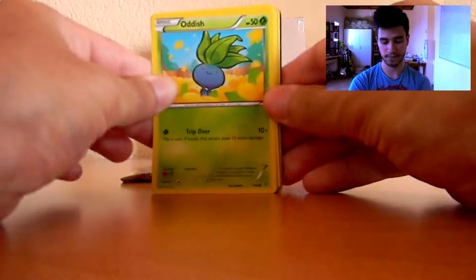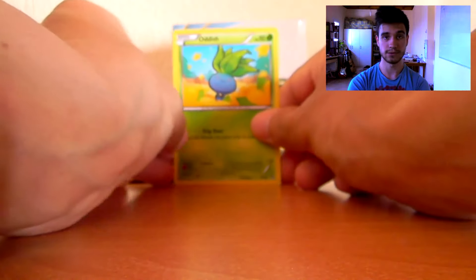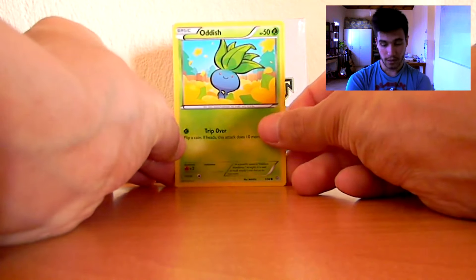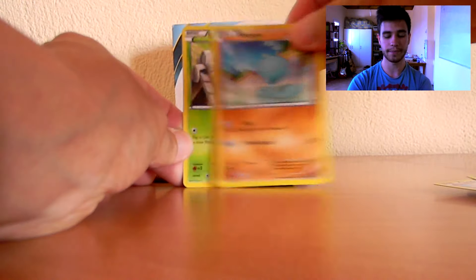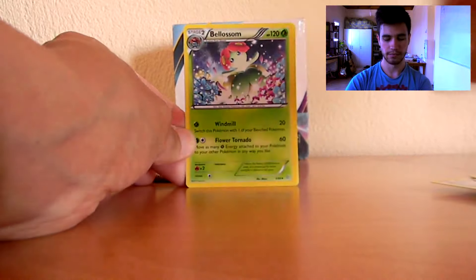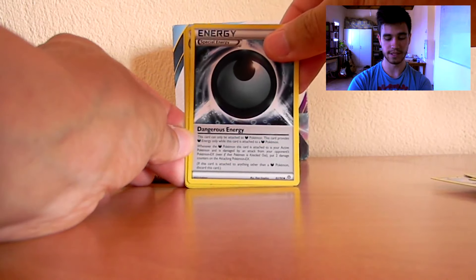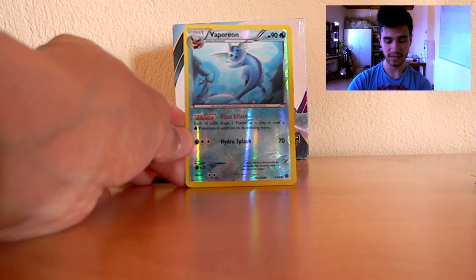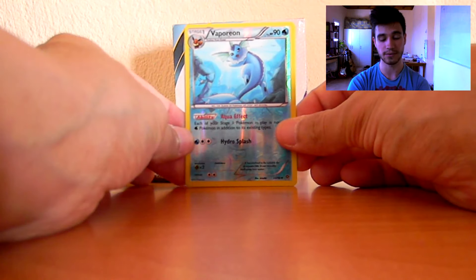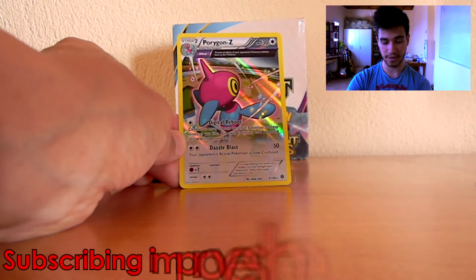I have to find a solution for this problem. Second to last pack starts off with an Oddish, an Eevee, a Goomy, a Wooper, a Spinarak, a Blossom, an Ace Trainer — awesome — a Dangerous Energy reverse holo, an uncommon Vaporeon, and the last rare, the second rare in this video is... finally another holo rare!